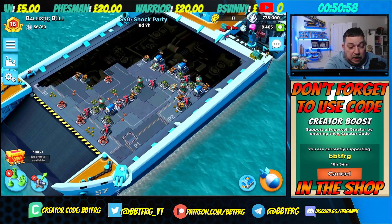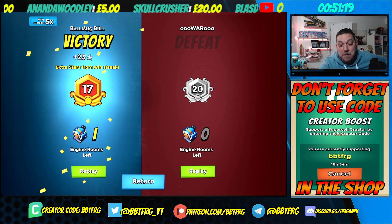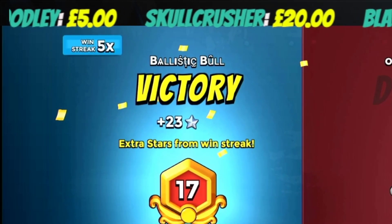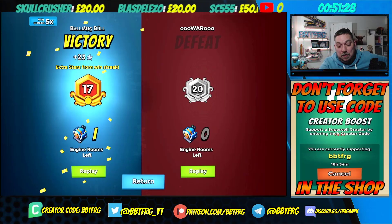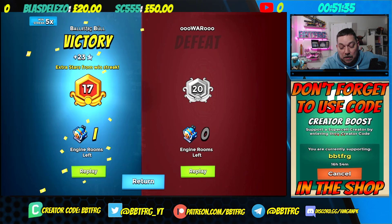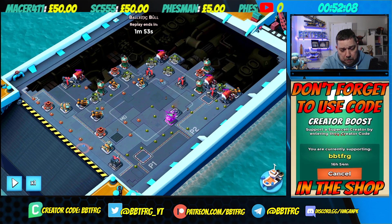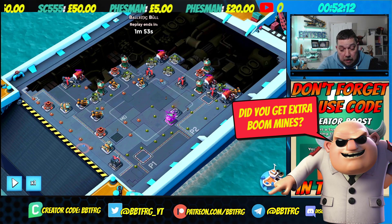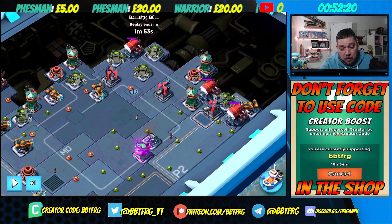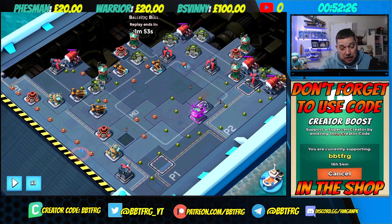The biggest victory of the evening — I took down a level 20 when I was at 17, which got me a massive 23 stars. That's 18 for the win plus five bonus stars for the win streak, so 23 stars against a rank 20, which put me into rank 18. That was fantastic. He had quite a spread-out base with plenty of boom mines and plenty of green mines spread out. Normally I'd shock the rocket launchers and flare into the middle, but with that mine coverage that wasn't really viable.